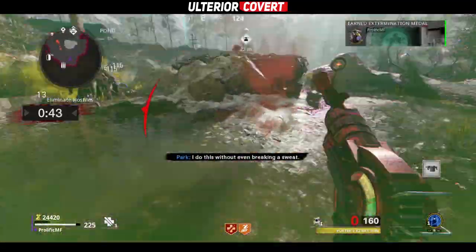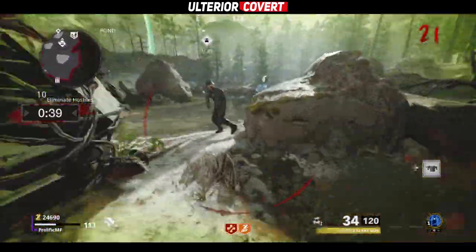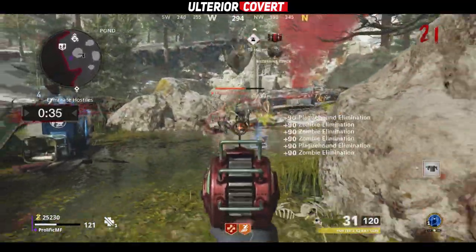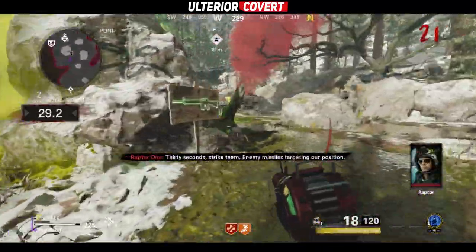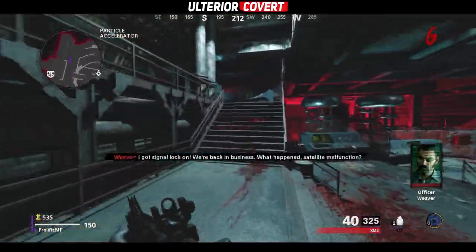The next possible way to get the ray gun is to complete a small side easter egg that will reward you with some different loot that could include the ray gun. To complete this, you need to have the power turned on and the pack-a-punch forged. After this, within the particle accelerator area of the facility, you can shoot these five different wisps.